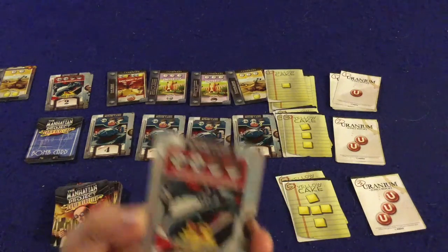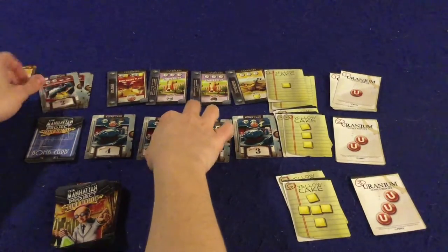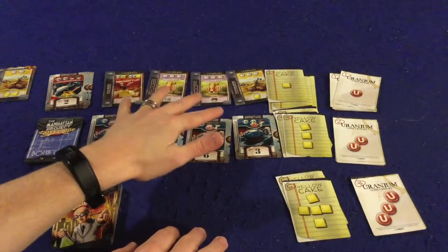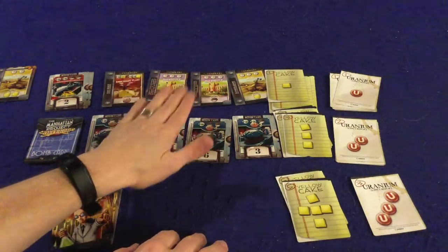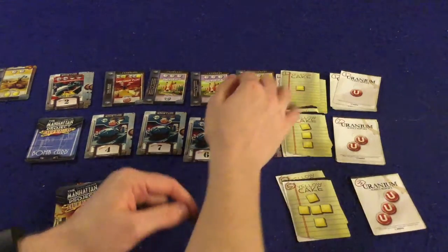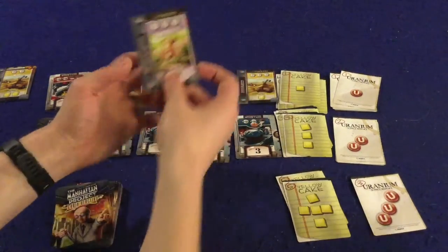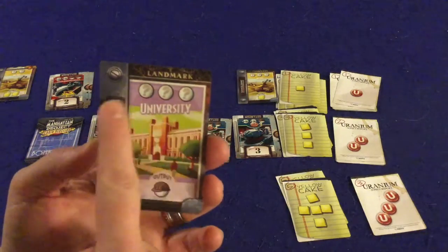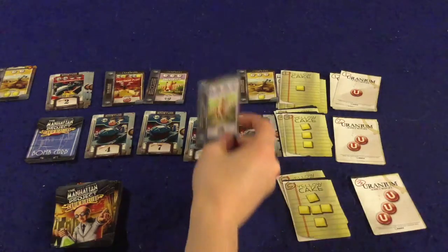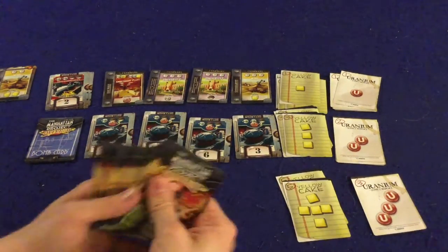You can only load a bomb if it's worth five points or less — so not the seven or six point bombs. Up here are four different landmarks you can utilize. These are generally places you won't want to go, but they let you do an action to gain a uranium, yellow cake, scientist, or engineer. For example, one lets you turn in any three workers to get one engineer — not great most of the time, but sometimes exactly what you need.